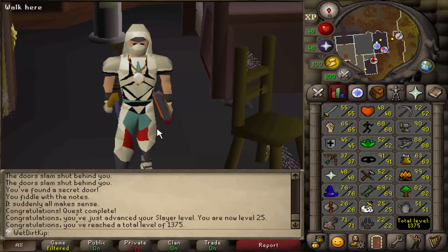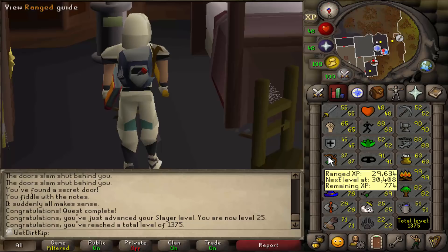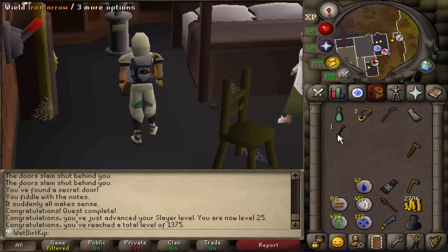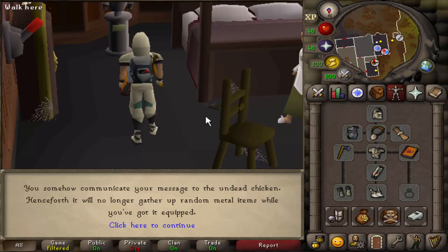We wrapped up the last video by doing Animal Magnetism for the Ava's Attractor, because we've got to train range as well for a couple quests. So we're going to start off by training up to 40 range, and then move over to probably training attack until 60. It's also really annoying having the Attractor pick up random objects, so I'm going to commune with it and have it stop gathering junk items.